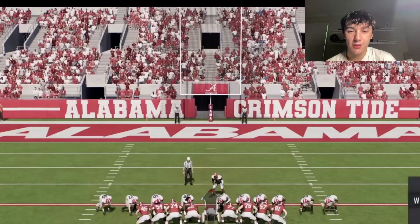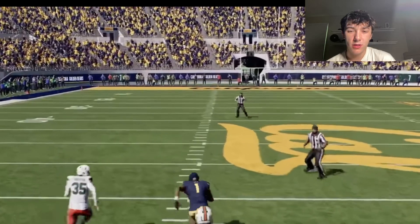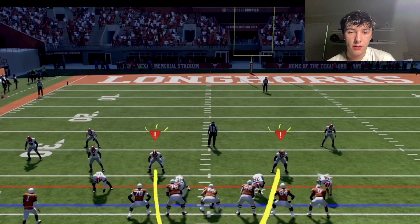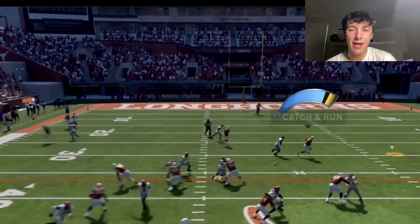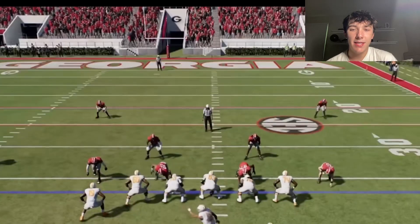Physical abilities include new boost attributes like breaking tackles or protection from wear and tear. Mental abilities enhance intangible traits like leadership, pre-snap clarity at the line of scrimmage, and staying calm under pressure. It doesn't look like Madden at all — it looks like the stadium player is maxed out.